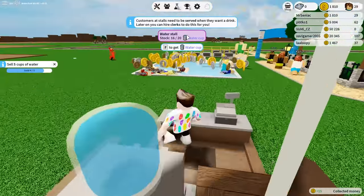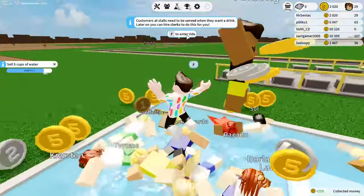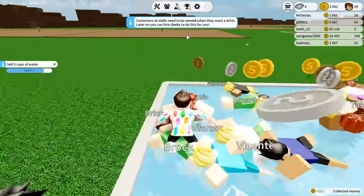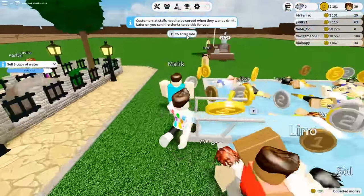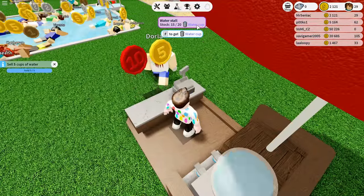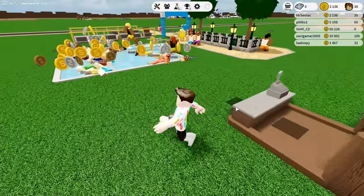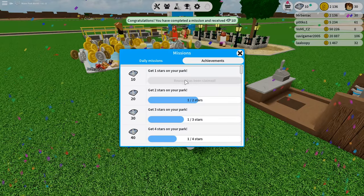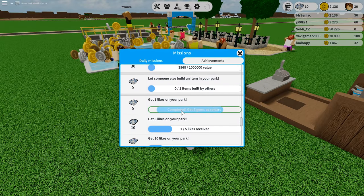While we're waiting for somebody else to come over, I'm just going to quickly grab and collect as many coins as I can. There are so many just waiting there to be collected — we can make so much money off this. Everyone's loving our little swimming pool right now. So now we've done that, what is the next goal? I see we've got some achievements or missions over here. Completed — get one like.